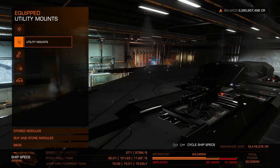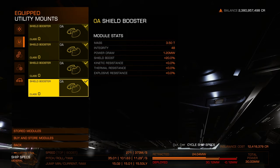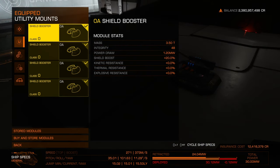Going down into my utility mounts, I opted for just shield boosters the whole way. Shield boosters use a ton of power draw, and as you start to get into other ships and fill them up, you'll usually have to swap a couple of shield boosters out for something else.